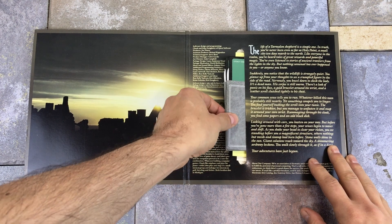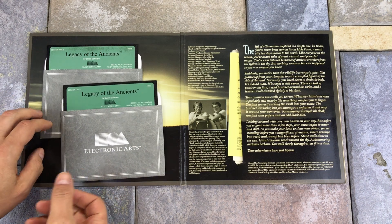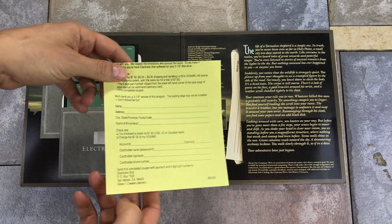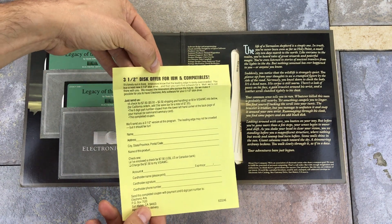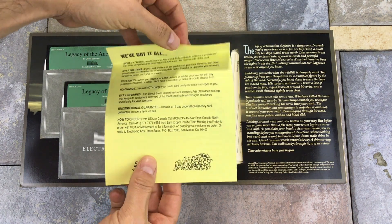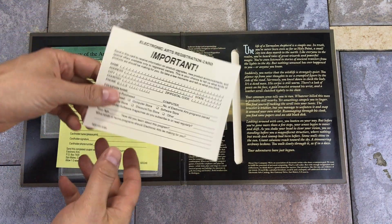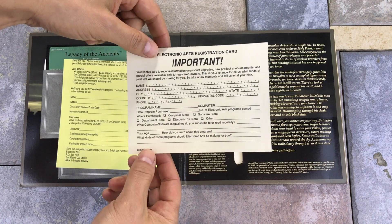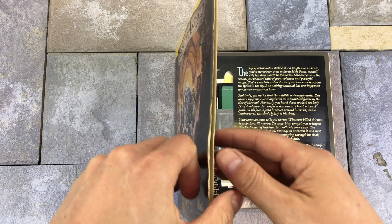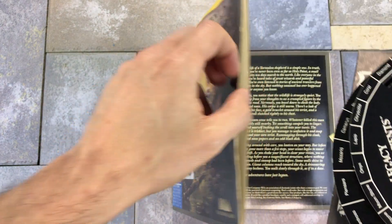Inside we have two 5.25 game discs in EA branded sleeves. Also included is a card to order 3.5 floppies, and a registration card with the address for EA in California. In a pocket on the front sleeve, we find a black and white manual, a copy protection code wheel, and the original purchase receipt.